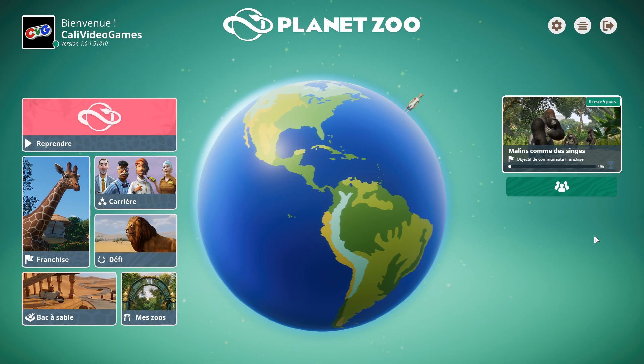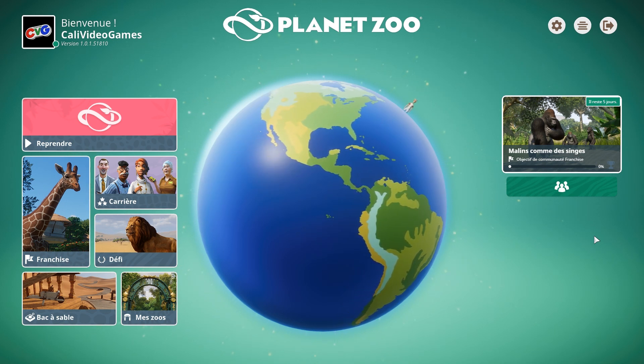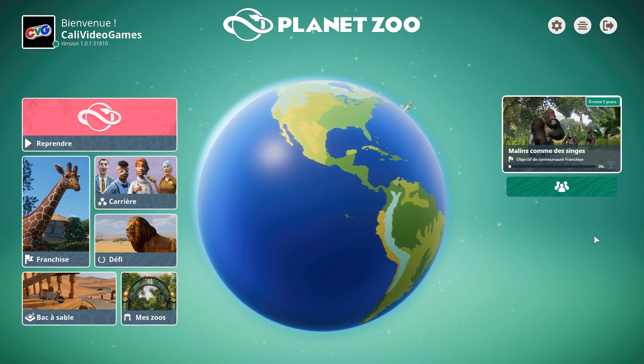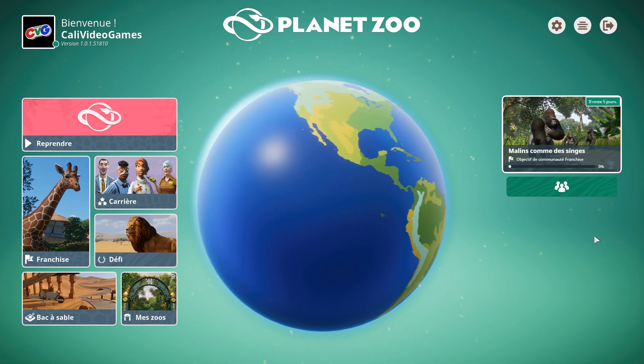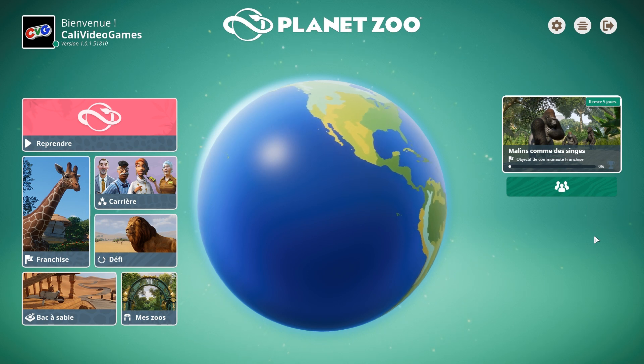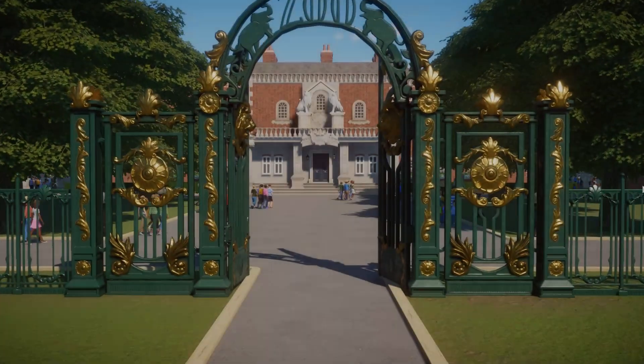Salut les amis, c'est Kali. On se retrouve aujourd'hui pour tester le jeu Planet Zoo, qui est sorti le 5 novembre 2019 sur PC. Si vous voulez en savoir plus ou télécharger le jeu, vous aurez tous les liens dans la description. On va commencer le jeu en mode carrière, qui est un genre de didacticiel en plusieurs étapes. Pensez à mettre le petit like et le petit commentaire sur la vidéo !